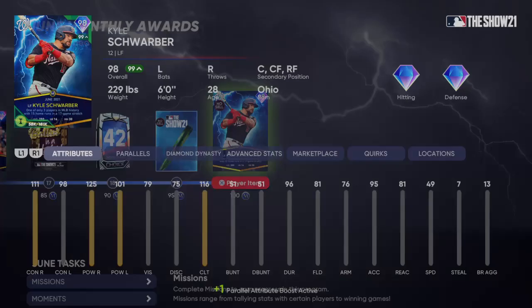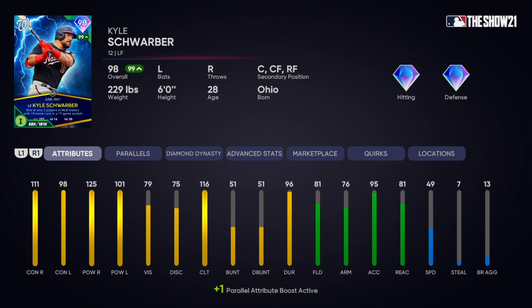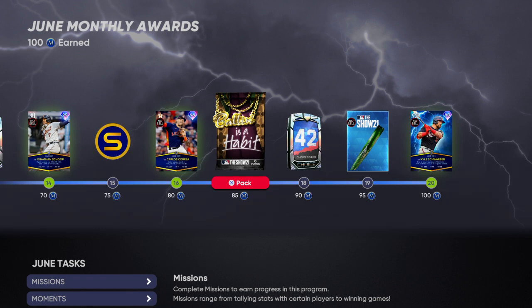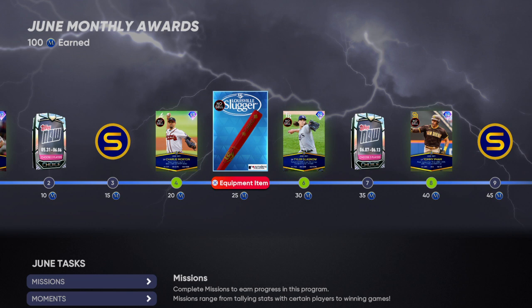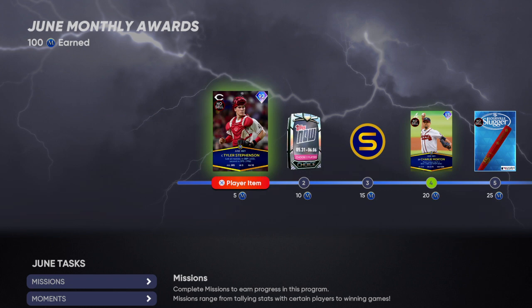For June it's mainly the same thing, but in my opinion Kyle Schwarber is 100% still viable as a catcher — he has a secondary position of catcher, I'd recommend putting him there. If you do get him, you have a green lightning bat, another 42 pack, Carlos Correa, Jonathan Schoop, Brian Reynolds, Bryan Presley, Tommy Pham, Tyler Glasnow, Charlie Morton, and Tyler Stephenson.